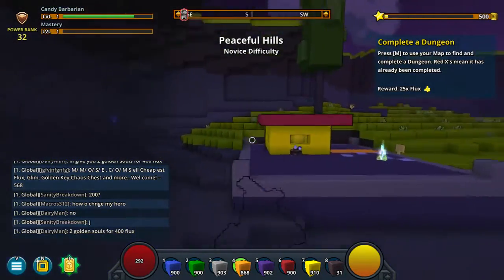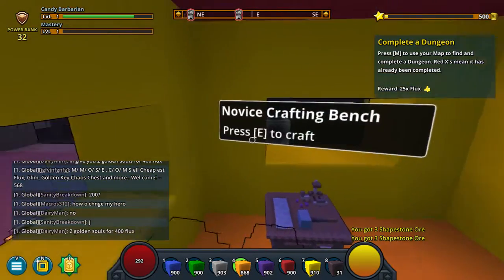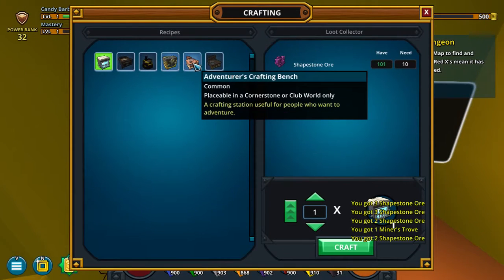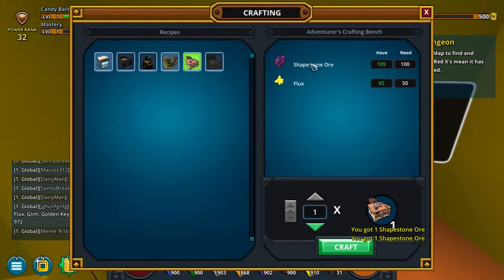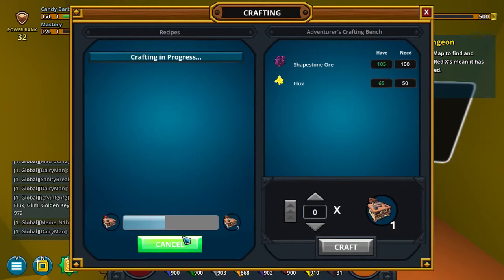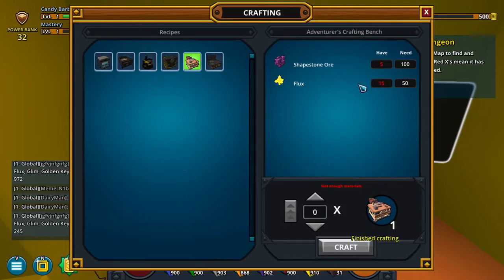Whee! Can I like sleep or something? Please? Let's try E. Craft. Adventures crafting bench. Placeable in a cornerstone or club world. So what does this do? Adventures craft bench — let's buy this. Aw, it takes time. Well, that wasn't very long anyway.